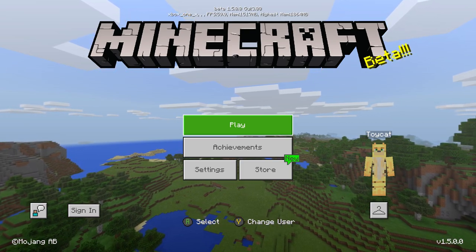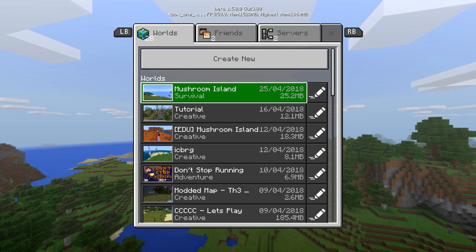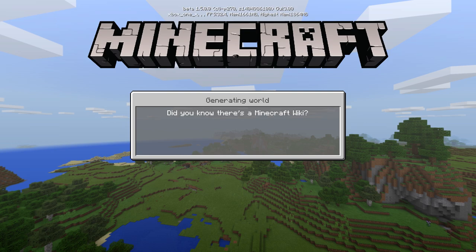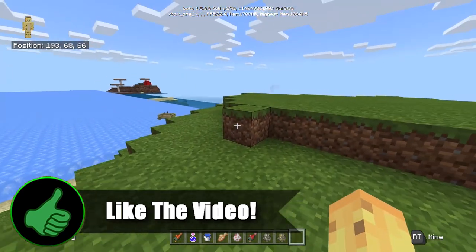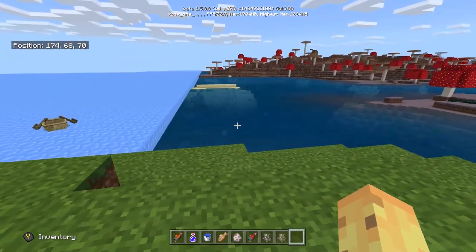The 1.5 update has officially come out for Minecraft Bedrock and it's a really exciting update filled with brand new changes and really interesting stuff like skeleton horses, changes to husks, changes to a bunch of other undead mobs. In today's video we'll be going through it. The 1.5 update is something no one was expecting.